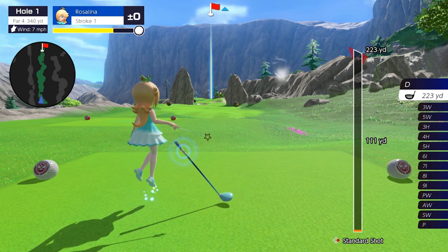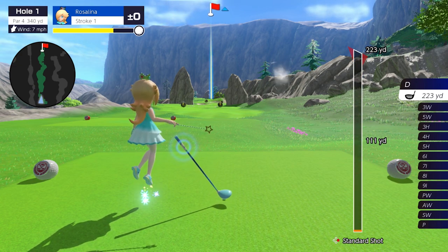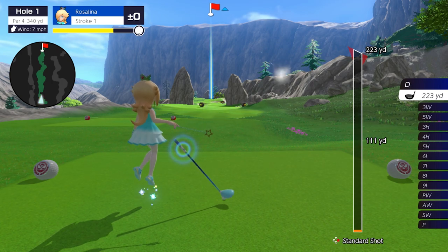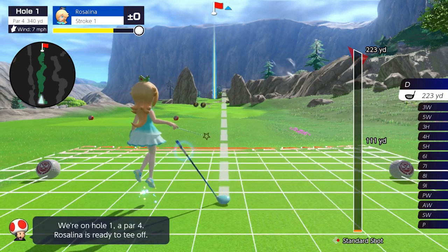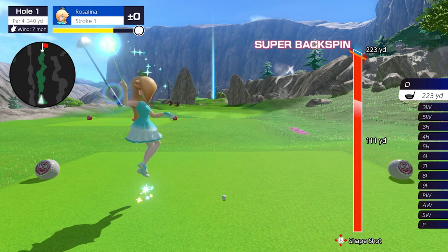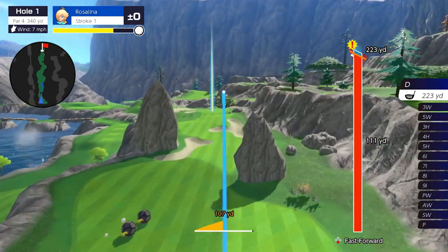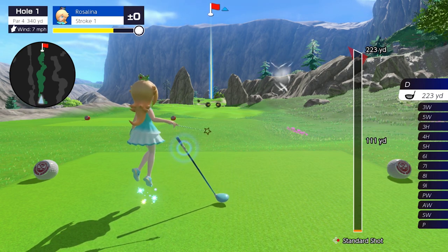When you hit the button first the power goes up, and that first button press is very important because it dictates your spin. You can put spin on the ball: double-tap A successively to put topspin on your ball, hit B for normal backspin, or double-tap B to put super backspin on it. The super backspin is very useful if you just want the ball to stick — on the green or in the fairway. It's a lot of fun, especially on approach shots.